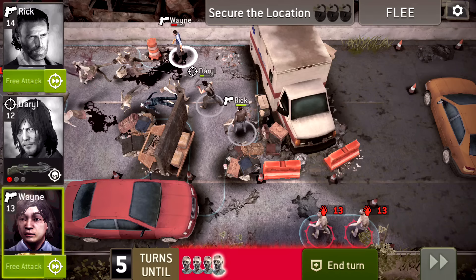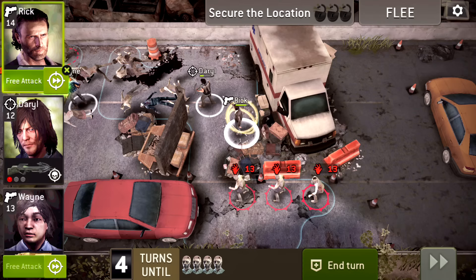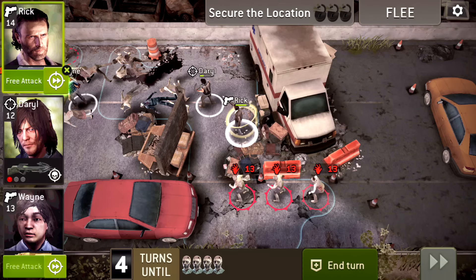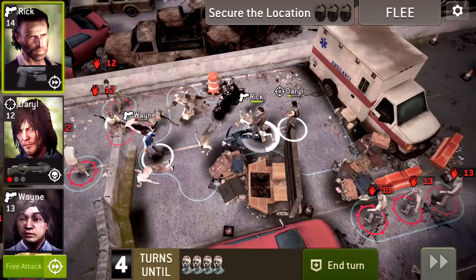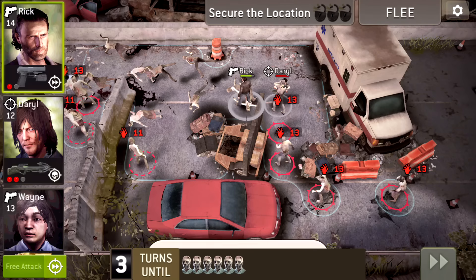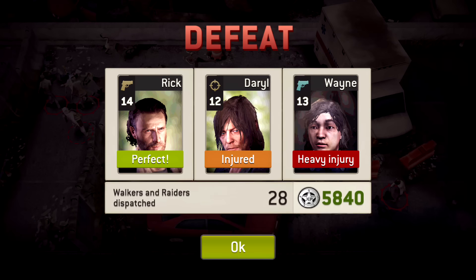You keep attracting walkers — let's move forward. As you guys can see now, Rick has those yellow rings around him — watch this, he's gonna use his special ability and mess these walkers up. It's like a one-shot kill all the time. Did Wayne die? Guys, we got defeated because Wayne died. Are you kidding me?